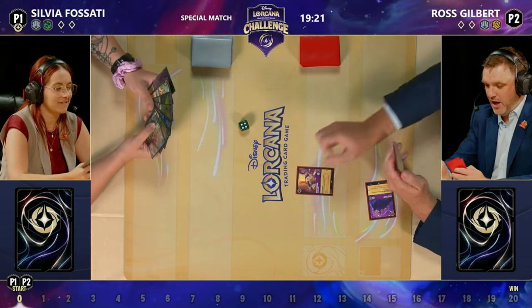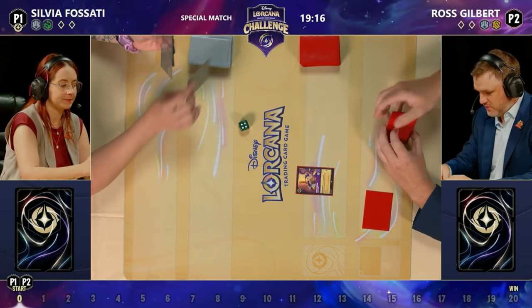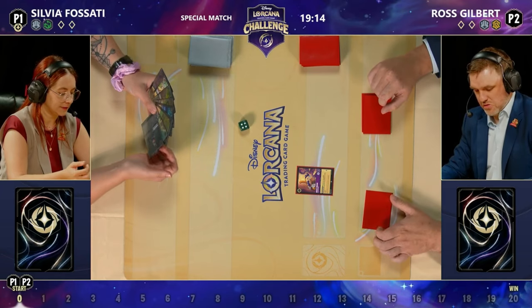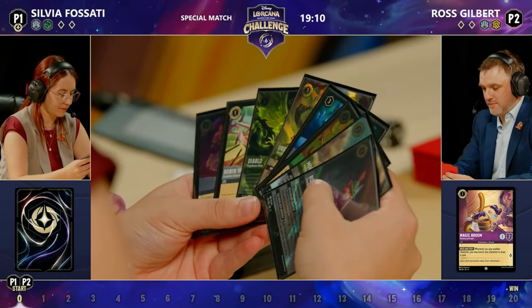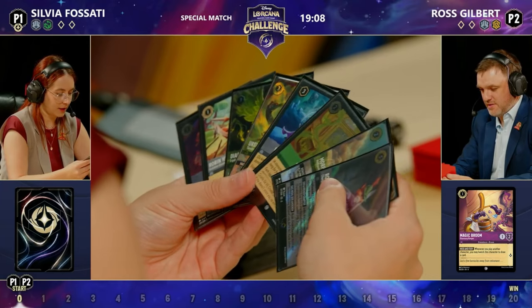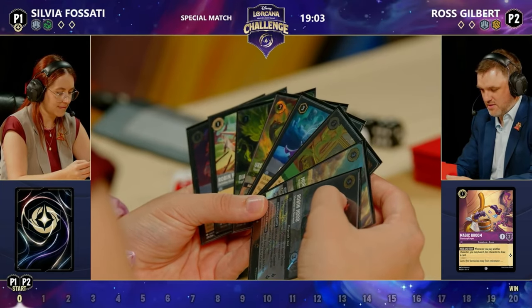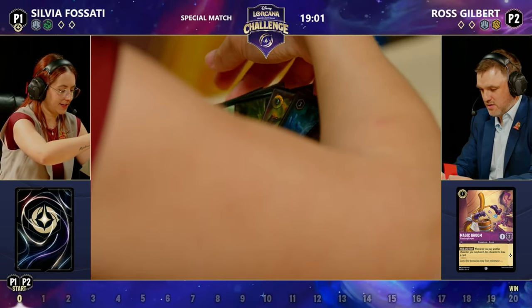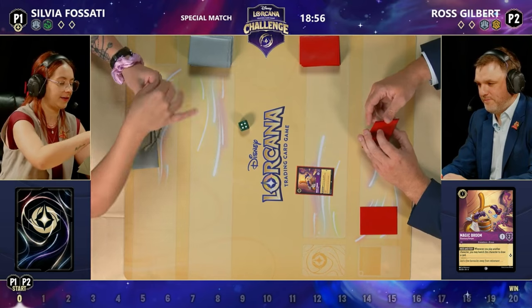Maleficent gets inked and in comes a Magic Broom — one of my favorite cards. It's kind of both of our favorite cards, but mine went into the ink well and yours actually hit the board. Ross is not ready for what is in Sylvia's hand. Look at this — an enchanted Morph as well. Everything in the hand that can be enchanted is enchanted. Incredible.